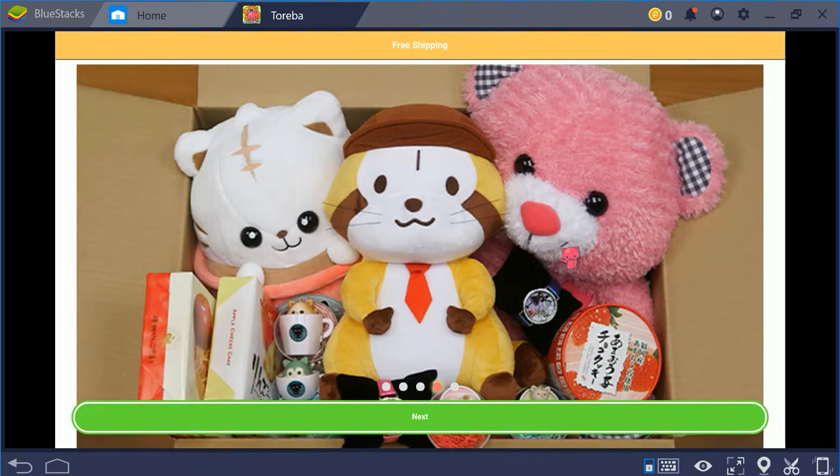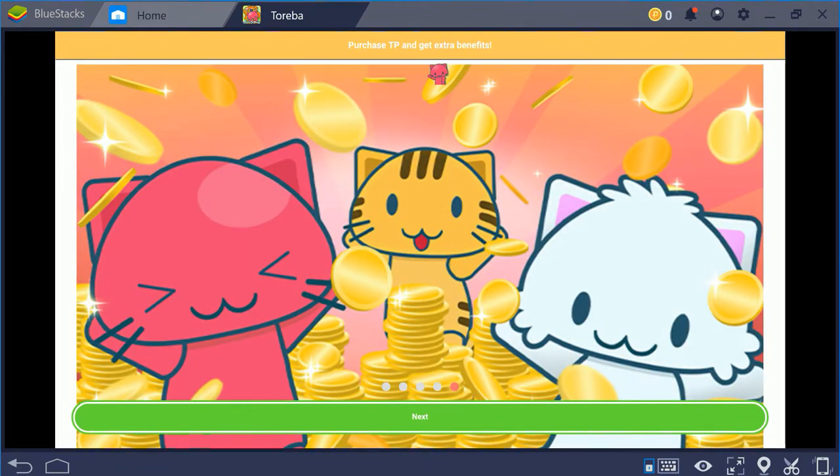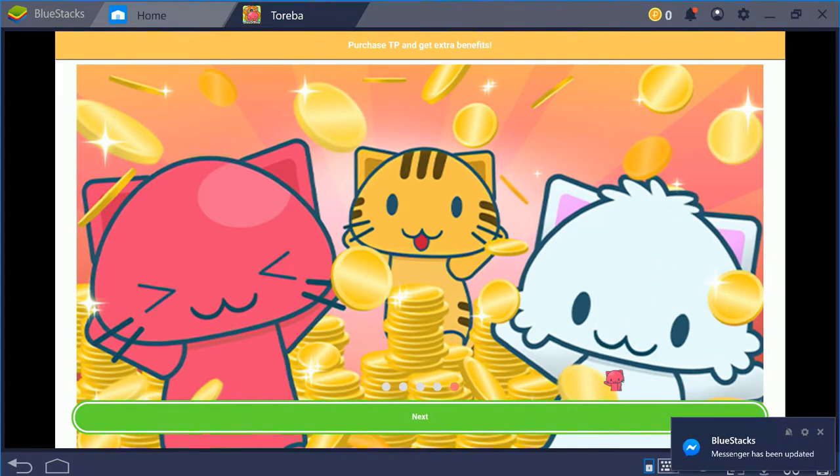They do free shipping every seven days, so once you put in an order you have seven days and then you'll get free shipping again. This typically also means you'll have to wait seven days for your initial shipping. You can purchase TP — there's now Toreba Prime, which gives you 10,000 TP for about three dollars every month, which is a pretty good bargain, though with their raised prices it's not as beneficial as it used to be.